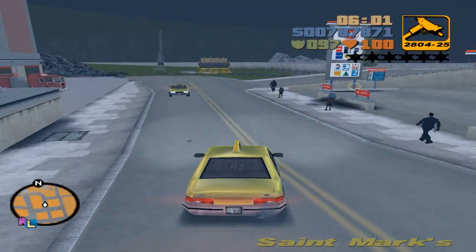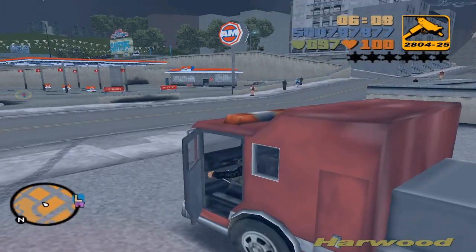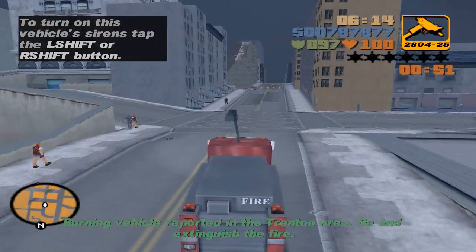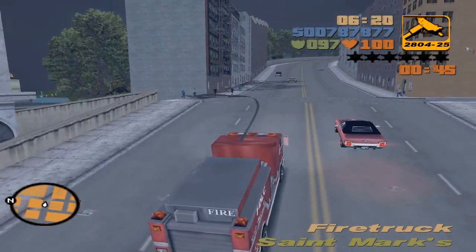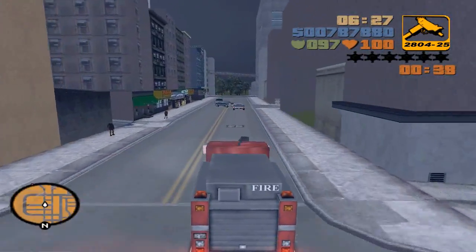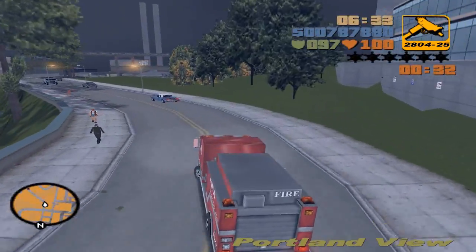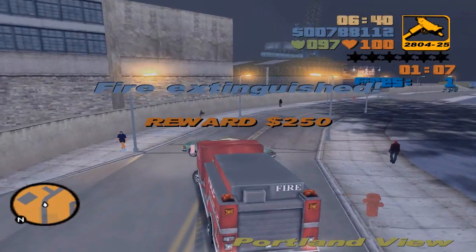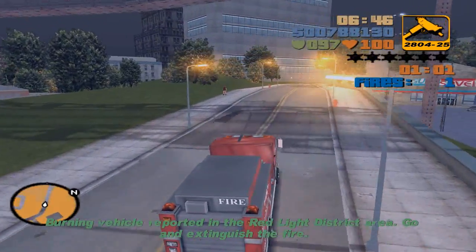The next missions are the firefighter missions. The fire truck is located right here. You have to extinguish 20 fires in each of the three cities. You also don't have to do them in order — you can stop anytime, extinguish one fire, go save, and continue later. You also get some pretty rare cars from this, including the Mr. Whoopee, which is a very rare car in this game and you can get it this way very easily.